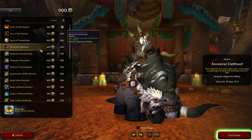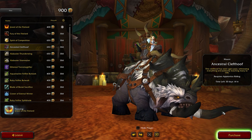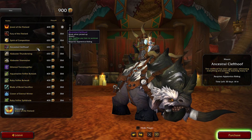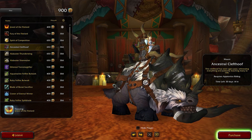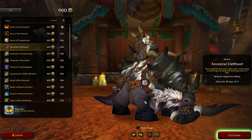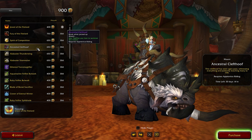Moving on, we have our first mount, the Ancestral Clefthoof, at again 650 tendies. Truthfully, I don't really like this one. It's quite big and chunky and, well, it's only a ground mount. But if you do like collecting, by all means go for it.